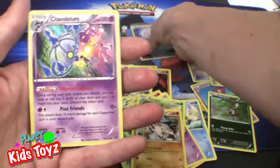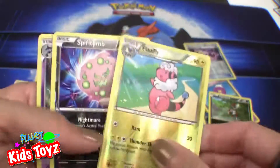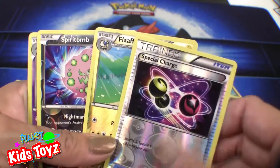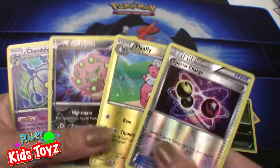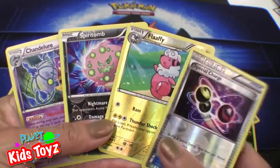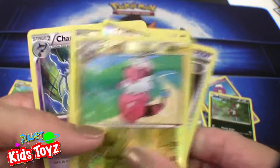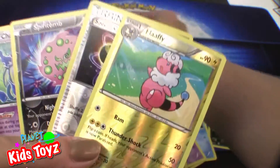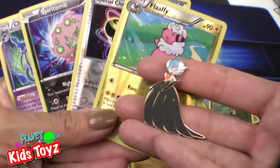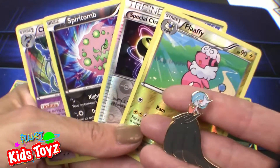So the special ones are the Chandelure Holo, Spiritomb shiny, Flaffy shiny, and your Special Charge shiny. Which one do you like? I like the Flaffy. The Flaffy? Yeah, I like Flaffy too. That's pretty good. And I actually really like the pin as well — the pin's cool. Alright, well thanks for watching everyone, and please subscribe. Peace!